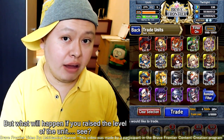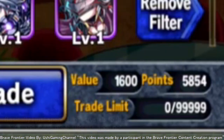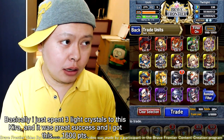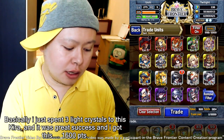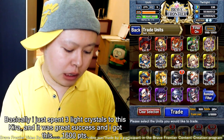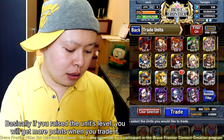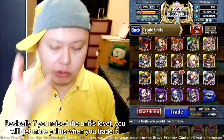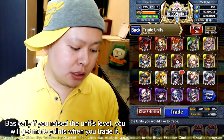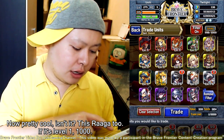Basically, I just spent three light crystals on this Kira and it was a great success. I got 1600 points. So basically, if you raise the unit's level, you will get more points when you trade it. Pretty cool, isn't it? This Raga too — if it's level one, it's 1000.